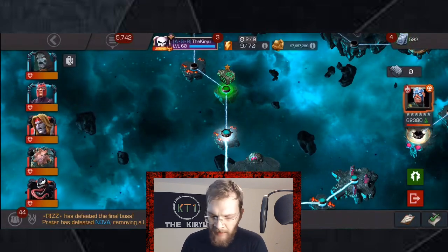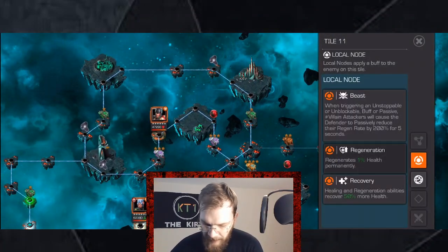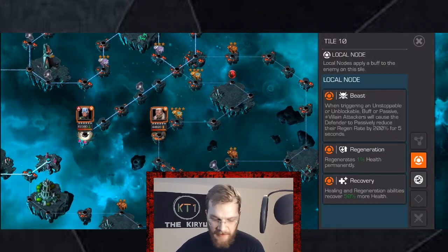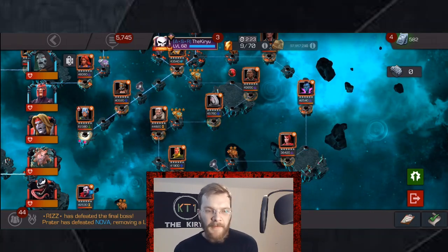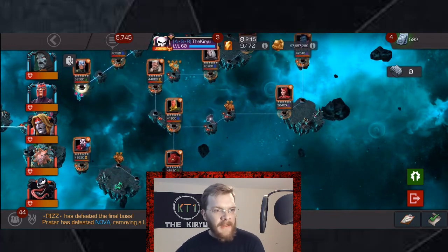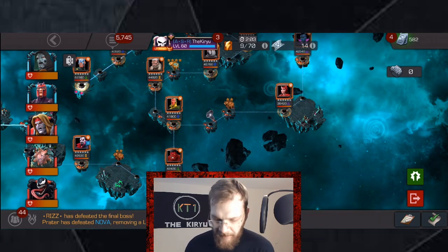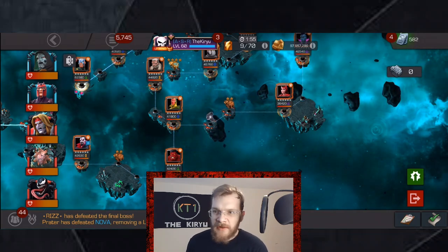There are two more lanes that function almost identically — the beast regeneration recovery lane works the same way with the same champions; you just won't get that regeneration buff on yourself, but it doesn't really matter. There's also an identical lane on the left side. Kingpin, Rhino, and Magneto are your best options. They can be four-stars or five-stars because it doesn't matter how hard they hit as long as you don't get hit yourself — it's just about triggering unstoppable.